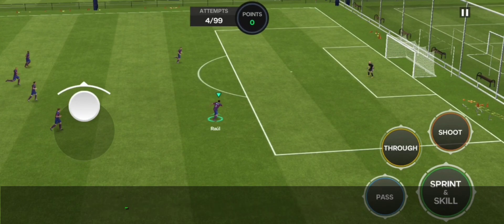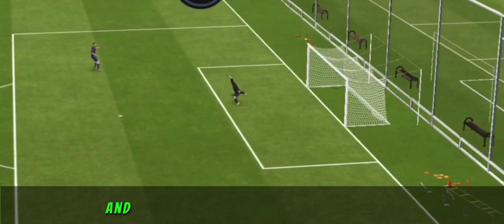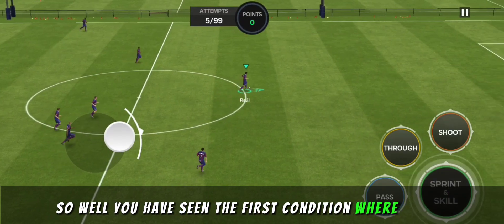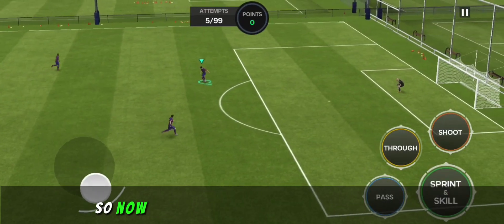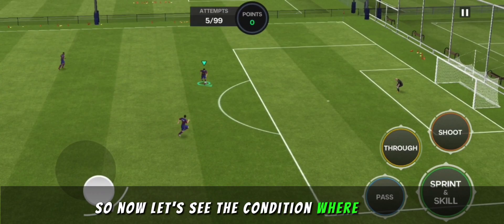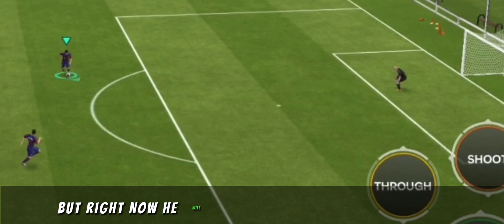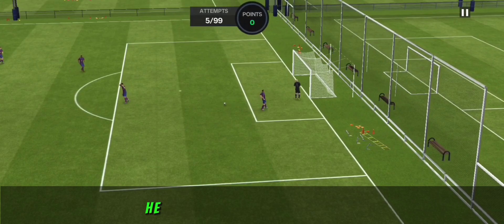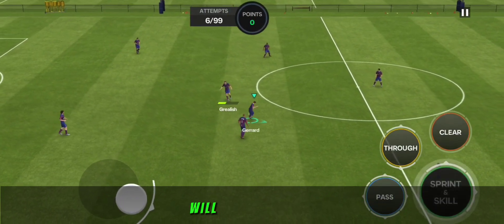My Ravel has taken the position and he's gonna finish this shot with his stronger foot — and he has scored it successfully. You've seen the first condition where my Ravel scored with his stronger foot. Now let's see the same shot but this time with his weak foot. And just like this, he has missed the shot.